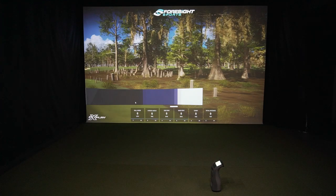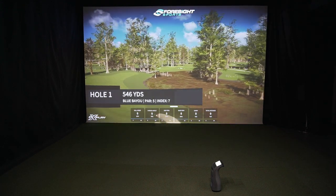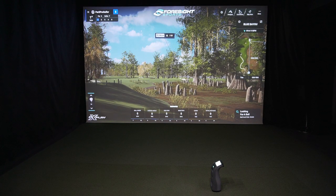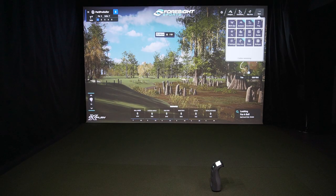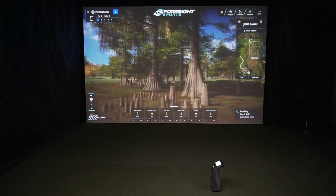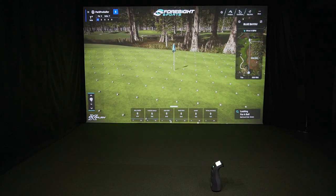It starts with a flyby and gives you the hole info — 546 yards, par 5, and your index. Then it takes you to the main game screen, which gives you all sorts of details. You can minimize a lot of these overlays — very customizable. You can pull up your shot analysis, conditions, choose to skip the hole, and pin the overlays you want on screen. They say you can have up to five pinned, with two slots remaining. One option takes you right to the green view.